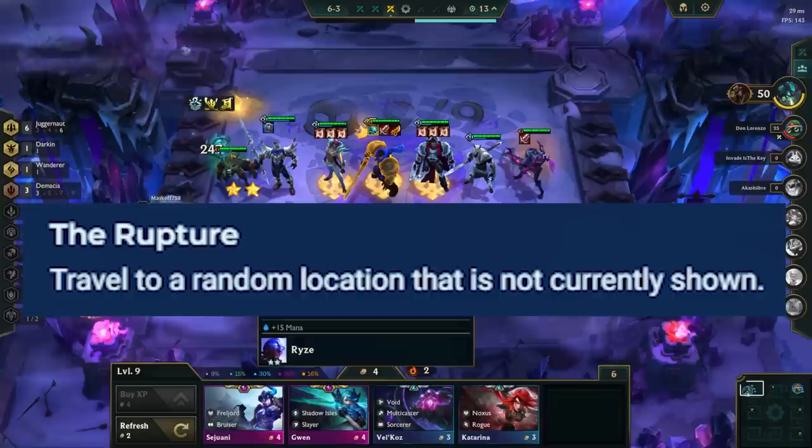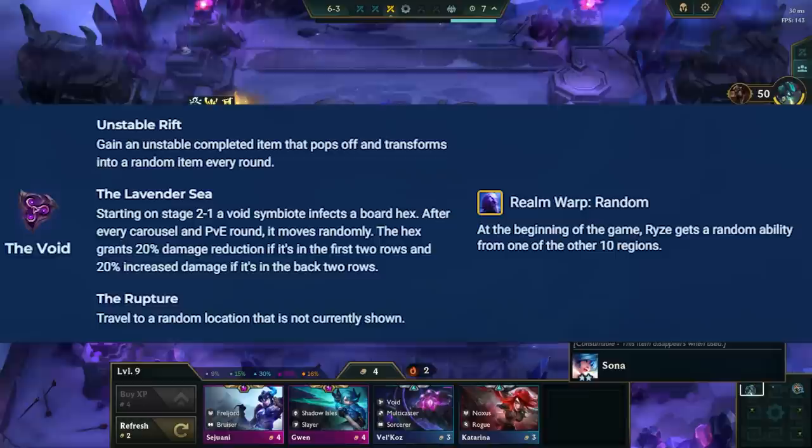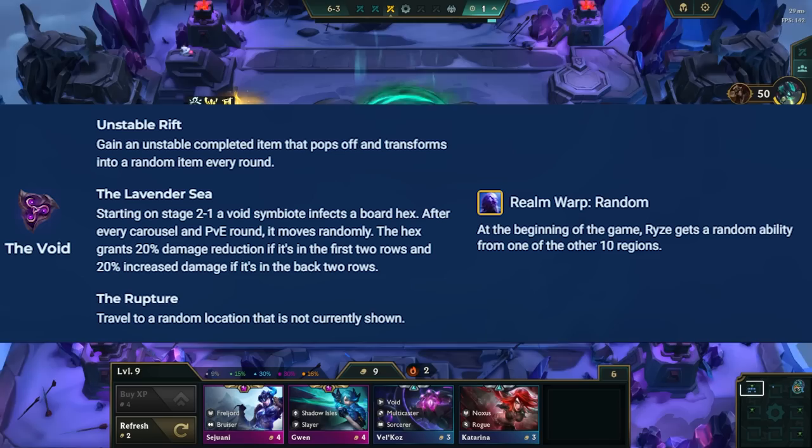The Rupture takes you to any of the other regions in the game, so pick this one if the two other portals being offered are bad. Ryze's spell will be randomly picked as one of the other 10 spells, but it will correspond to the region you enter, so it's easy to know which one it is at the start of the game.